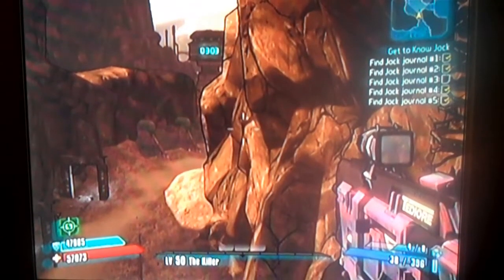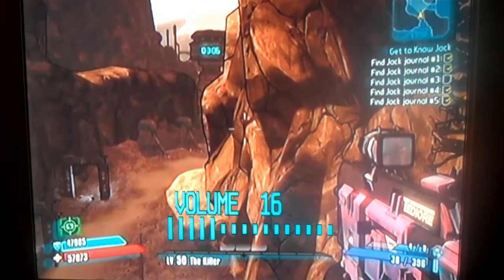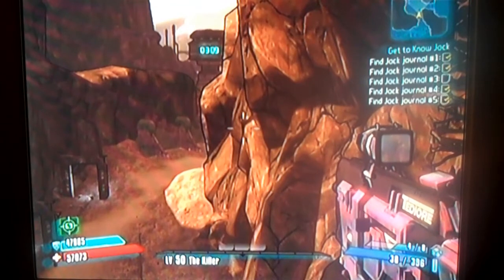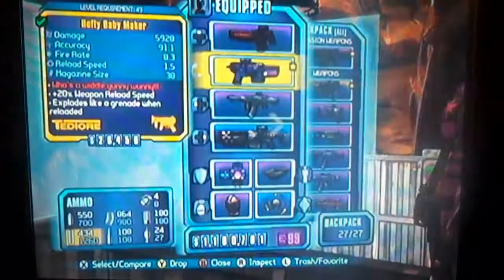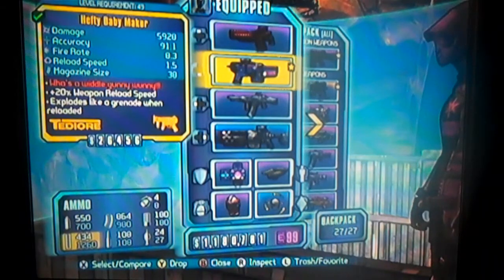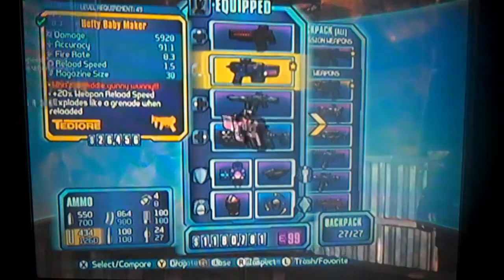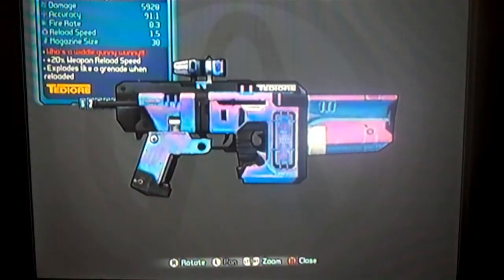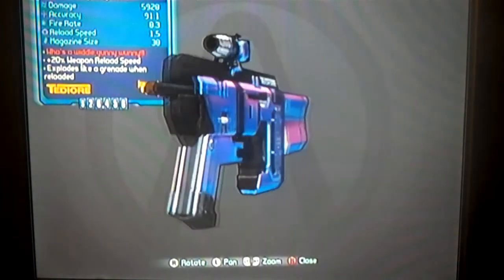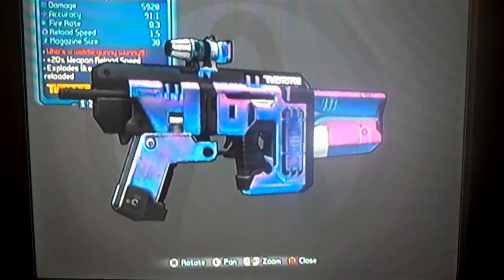Hello everybody, so I want to show you all what I have been able to do with my level 50 build here. I can do over half a million damage with this combination. I have the Hefty Babymaker here, which is a pretty cool little SMG. It spawns another SMG which explodes, and what's cool about this gun is that it has huge explosive damage — like without any bonuses you're doing around a hundred thousand damage with the explosion. So when you throw this thing like a grenade, you're going to be doing a lot of damage.